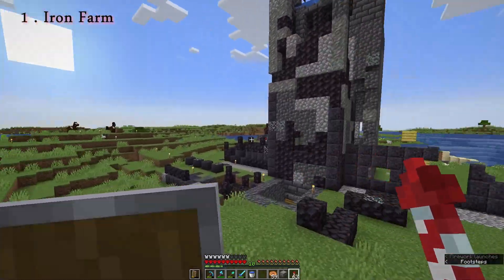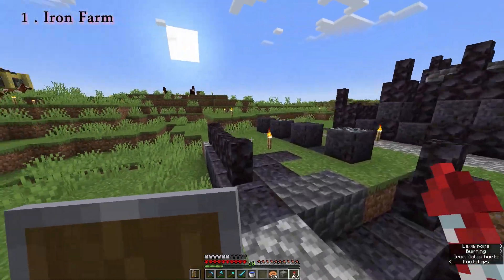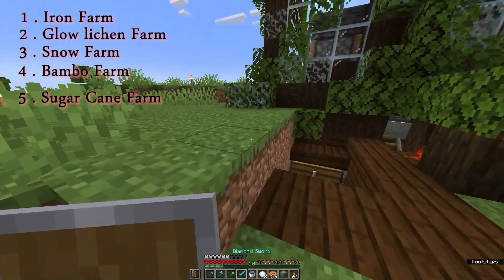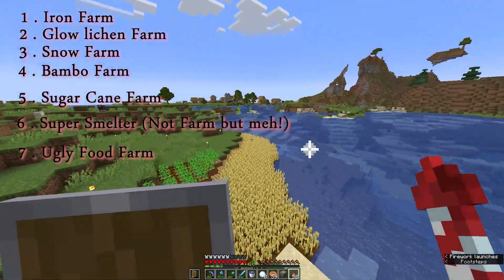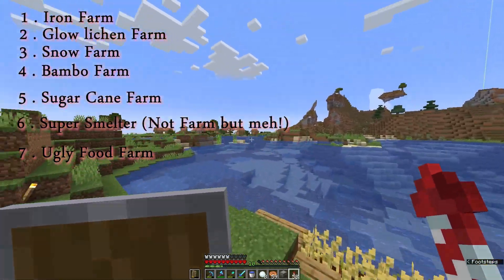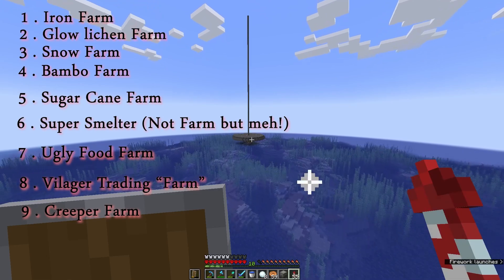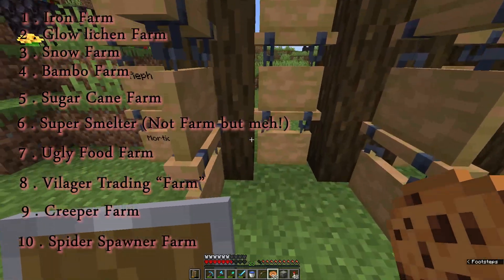So this is everything we built: an iron farm which gives us a lot of iron and is working quite good. Then we built a glow lichen farm, which works really good as well. Then a snow farm, and a bamboo and sugar cane farm. Also a super smelter. I also made a small crop farm off-camera. I made a villager trading farm for weapons, armor, and mending. A creeper farm, and finally an XP farm — which I forgot to film.